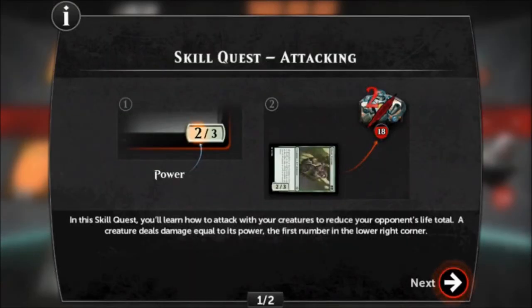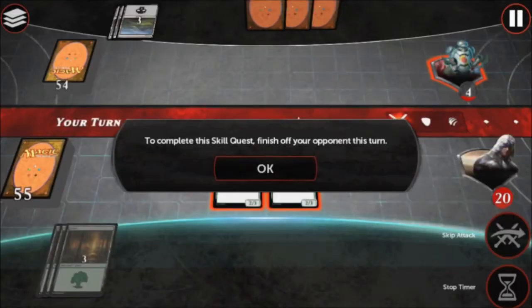In this skill quest, you'll learn how to attack with your creatures to reduce your opponent's life total. A creature deals damage equal to its power, the first number in the lower right corner. When a creature attacks, it becomes tapped or turned sideways — this shows it's been used for the turn. Your tapped cards will untap at the start of your turn. To complete this skill quest, finish off your opponent this turn!